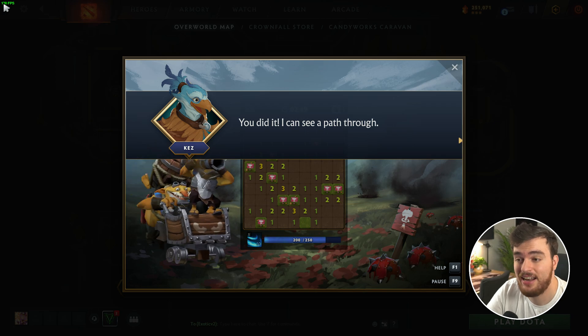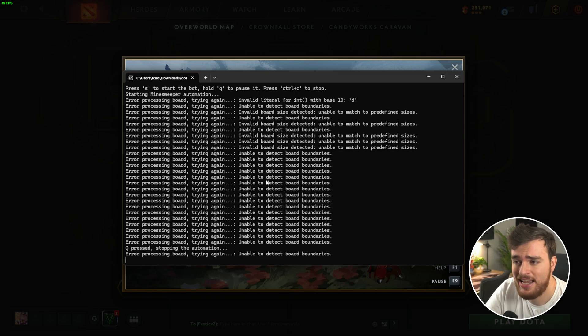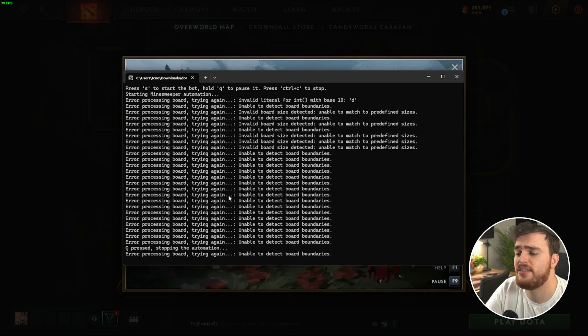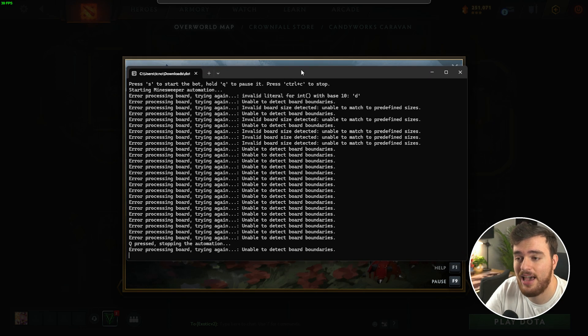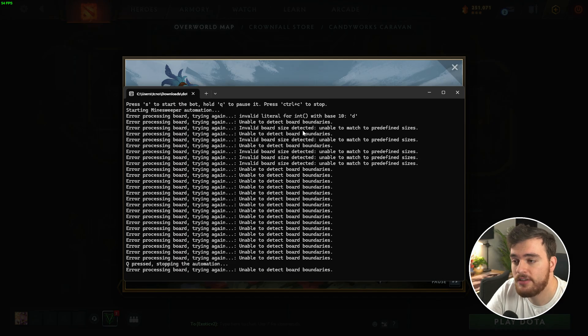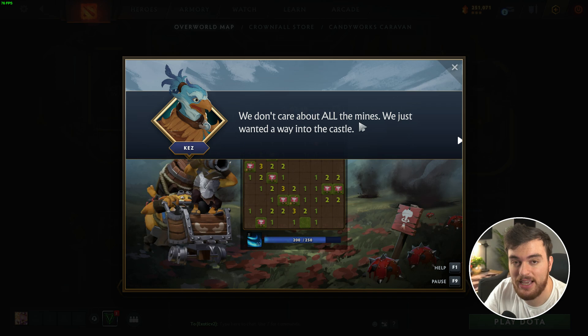Hit Q once it's done to pause it, and then we can click through to the next puzzle. Essentially, it's spamming F9 so the timer doesn't run out and it can take its time to think. Sometimes it complains about not being able to find it, but as long as you downloaded the zip properly, things should be fine. This works by reaching out to the servers behind LogiGames.com Minesweeper Solver — you could manually punch in all the numbers on your board and find the next best move, but this program does it automatically.